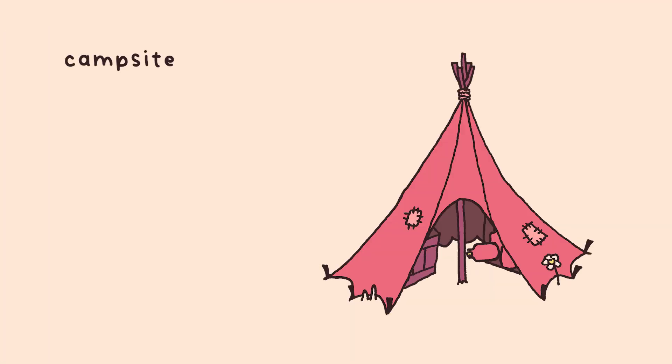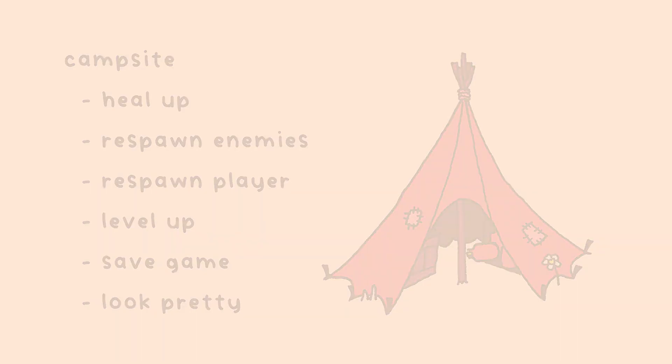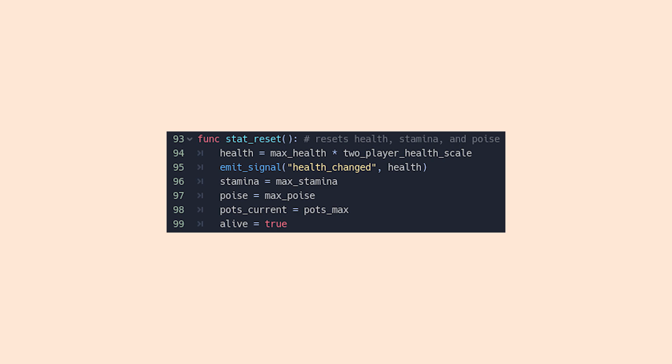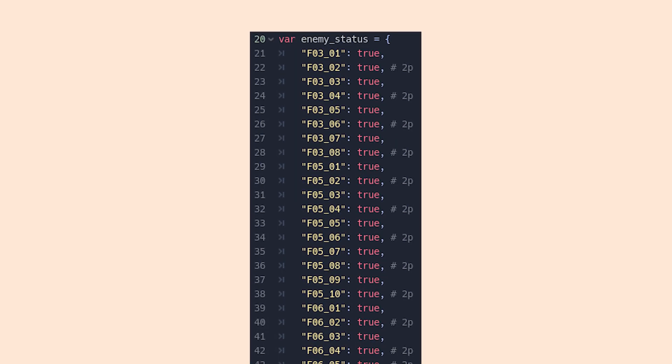Next up, the campsite functionality. It needs to do a few things: replenish your health and health potion, respawn enemies, respawn dead players in co-op, allow levelling up, and save the game. Healing up is nice and easy — I just call a stat reset function on each player's stats. To respawn enemies, I have a progress script which keeps track of which enemies have been killed, and simply set all the values back to true. When enemies are loaded in, they delete themselves if this value is false.